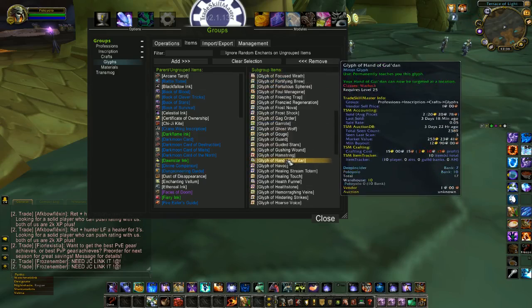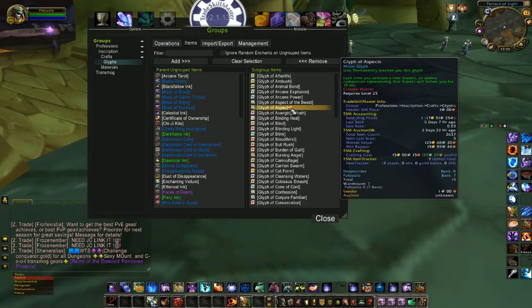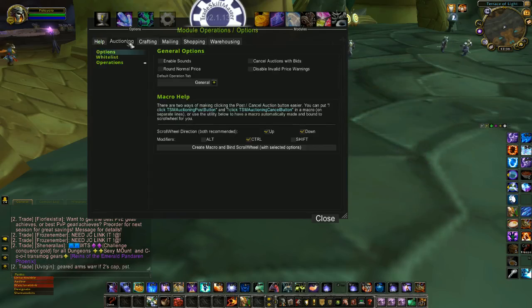Now that I have my glyphs in the group, I need some auctioning operations and crafting operations so I can craft these items as well as sell them. For that, go to Module Operations and let's make an auctioning operation first.